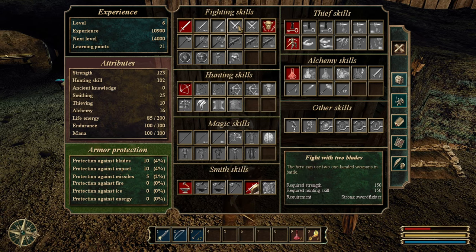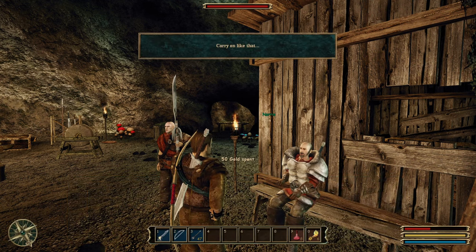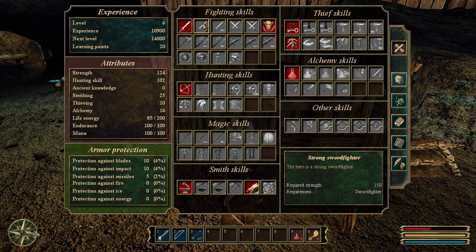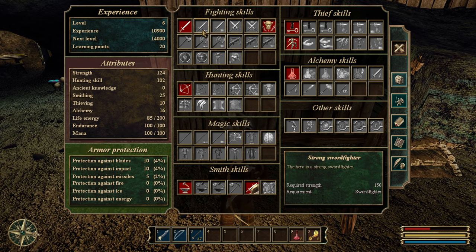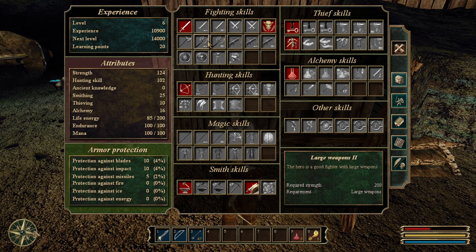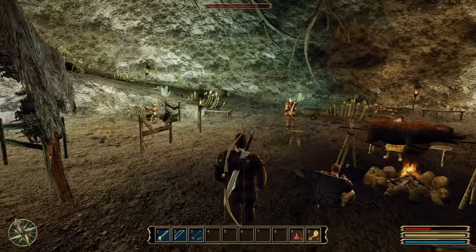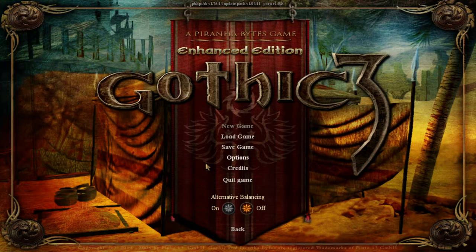Let's learn one more point in strength from Norris. We need 26 more points for the next skill tier. From what I read, you don't want master level because it knocks down enemies — and they can get back up and cheap shot you. You can also dual wield, but I'm not a huge fan of that. Let's save here — I'll keep this save just in case something happens to this let's play and I need to redo the recording.